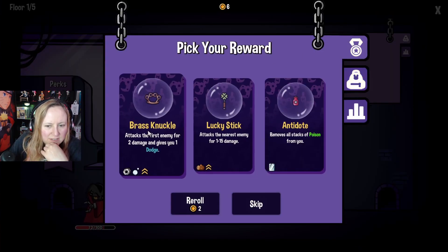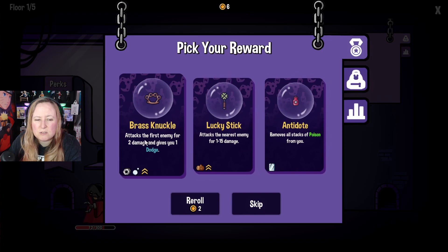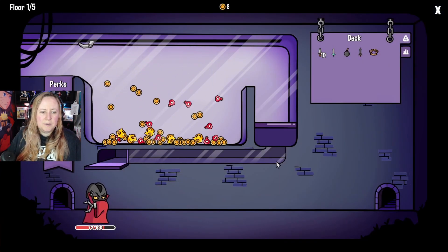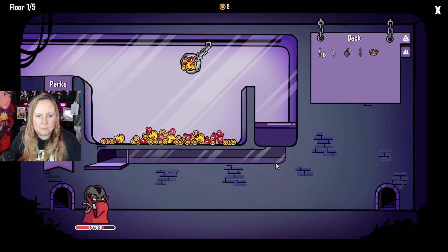Alright, brass knuckle - attacks the first enemy for two damage and gives you one dodge. That could be cool. Lucky stick attacks the nearest enemy for one to fifteen but removes all stacks of poison from you. I haven't seen any poison enemies yet so I don't think we'll get that. Let's do the brass knuckle because it gives us the dodge.